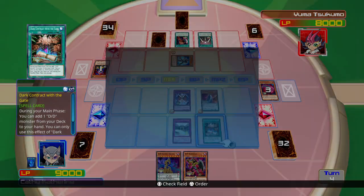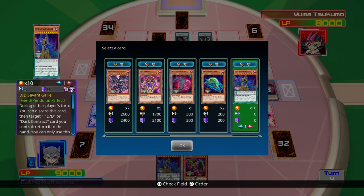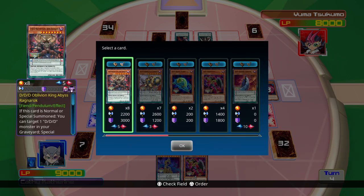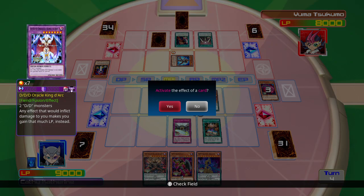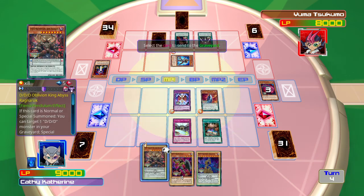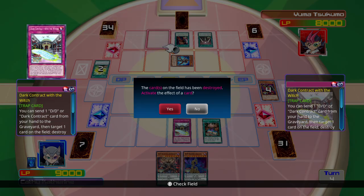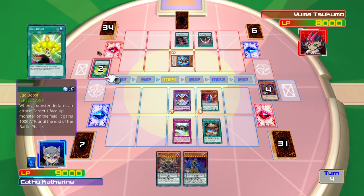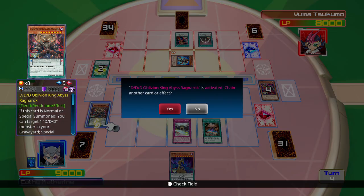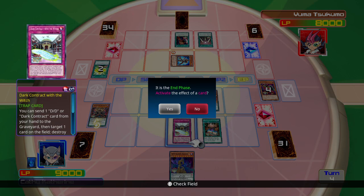Now I can get a DD monster card and add it to my hand, and I choose a Pendulum monster. Now I activate my Dark Contract with the Witch, send this DD monster to the graveyard so I can destroy that face down. Now I'll set the Pendulum scale, or at least one monster, then I'll end my turn.